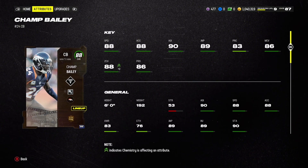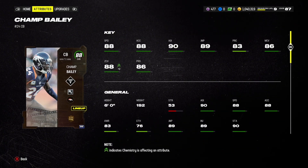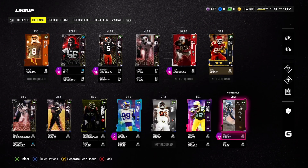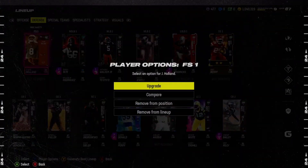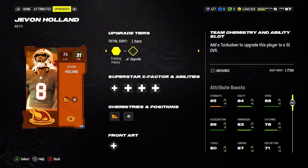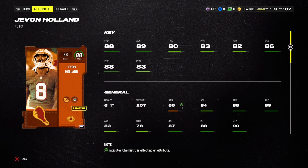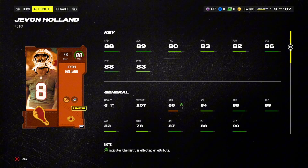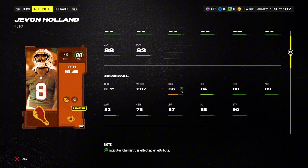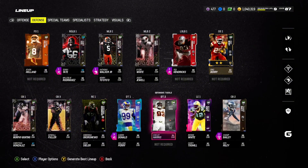Champ Bailey is one of our newest corners — 88 speed, 88 zone coverage, six feet tall, not the tallest but great stats. D-line is pretty much the same. Our newest free safety, Javon Holland, can get up to 91 overall and is currently 88. He's a zone corner with 88 zone, 88 speed, 6'1 — and these stats are gonna get even better when I get him to 91.